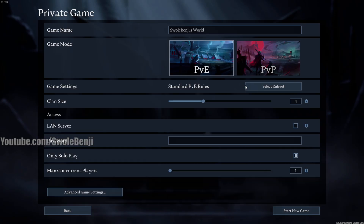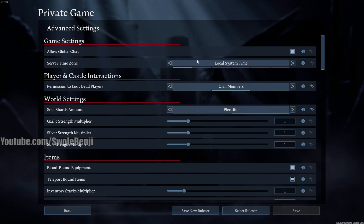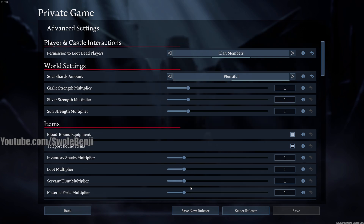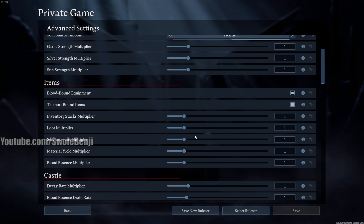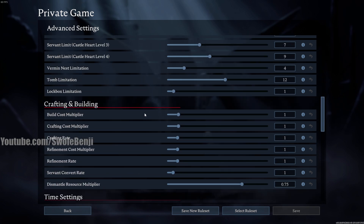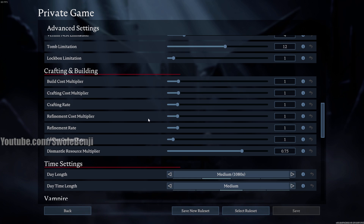You're going to click Play and then click Private Game. What you want to do is set up the game server to have what you want to mess around with. Go to Advanced Settings, scroll through here, and you can start changing things. Everything is set to default - what you'll find currently on the live official servers - so you really don't want to mess with most of these.